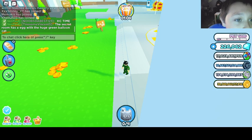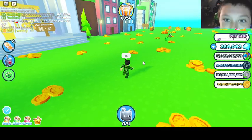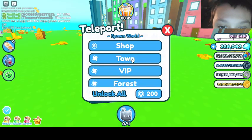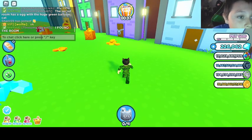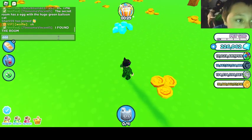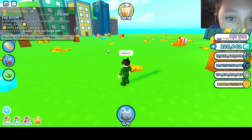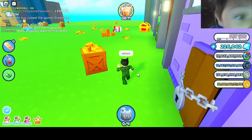It says the secret room — okay wait, where is the secret room? I gotta be a bit quiet. There's a locked door over there. I found the room! Where? Y'all about to look — where's the room? Is it this? That's locked. I guess you gotta go into hardcore.